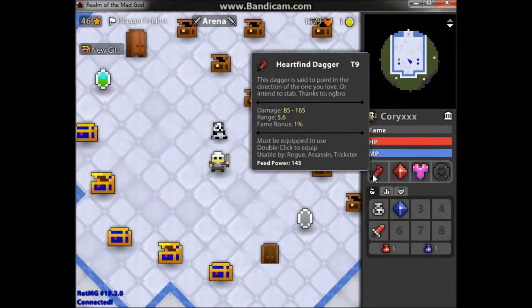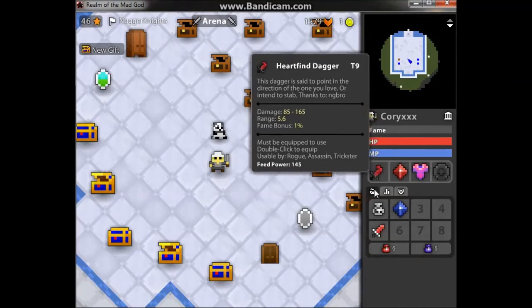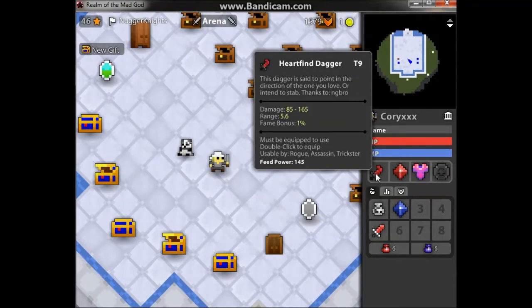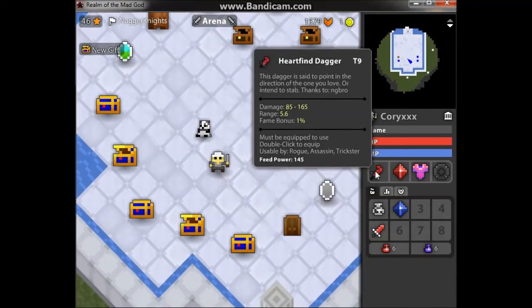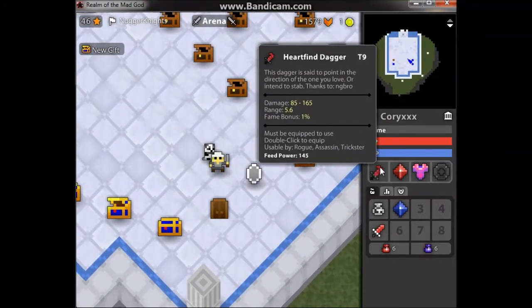Alrighty then, we are back and we are here with a beautiful heart-fighting dagger — the amazing one that everybody seems to love because of the design. It's T9 like the normal ones, and it says this dagger is said to point in the direction of the one you love, or indeed to stab — thanks to Engiebro. This is probably the favourite one. I'll probably start using these a lot more for one pure reason: it looks really cool. They're only T9 but it's 85 to 165 damage, 5.6 range, and 1% fame bonus.